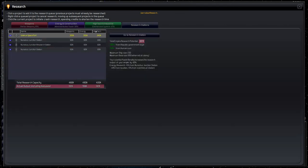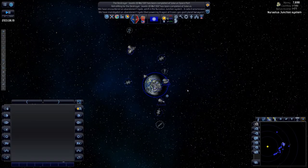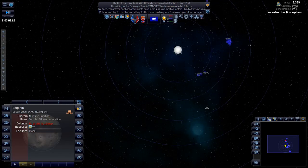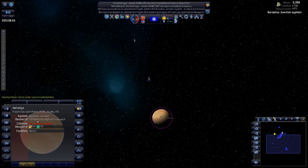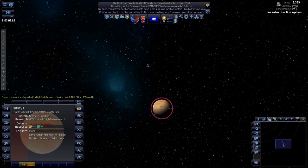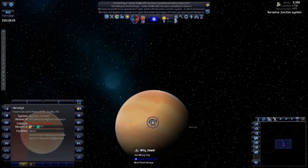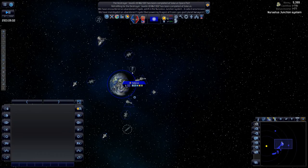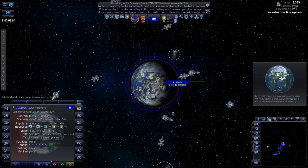Our research is kind of slow at the moment, mostly due to playing as humans. If we were a research-oriented race it'd be a lot faster, but we are gaining a 40% bonus which isn't too bad. We'll need to construct a high-tech research station over at the gas giant — that'll give us a research bonus, which is fantastic. We could also do with building a gas mining platform there.